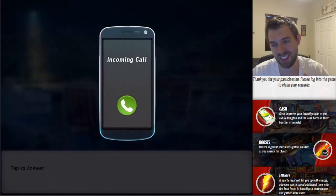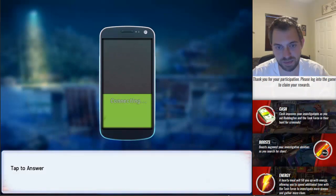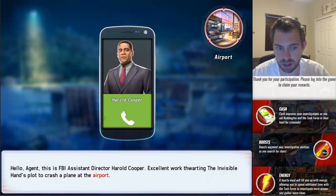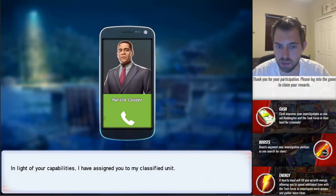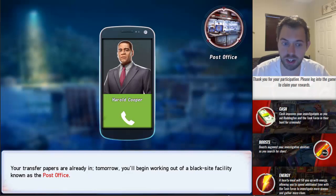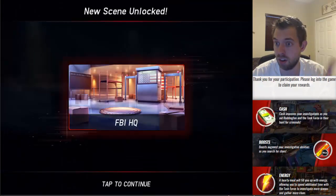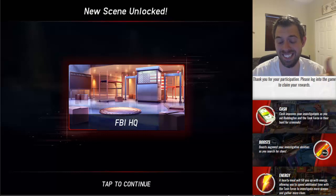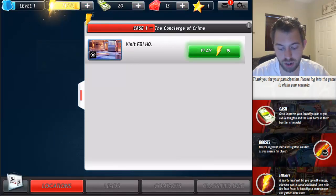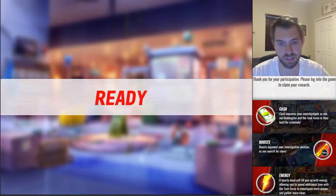Interesting. Something tells me I haven't seen this show, but I'm pretty sure I know what this guy does. Hello, Agent. This is FBI Assistant Director Harold Cooper. Excellent work thwarting the Invisible Hand's plot to crash a plane at the airport. In light of your capabilities, I have assigned you to my classified unit. Your transfer papers are already in — tomorrow you'll be working out of a black site facility known as the Post Office. I look forward to working with you. So we got to visit the FBI HQ. Definitely going to do that.